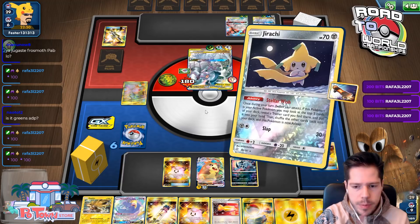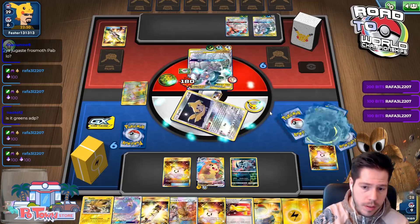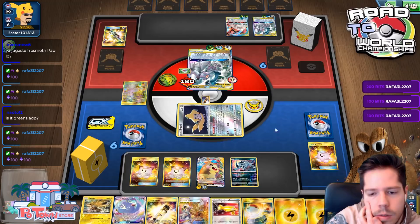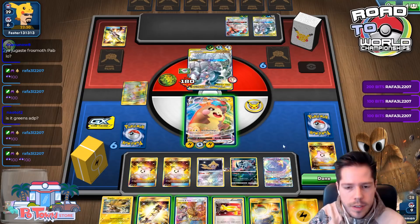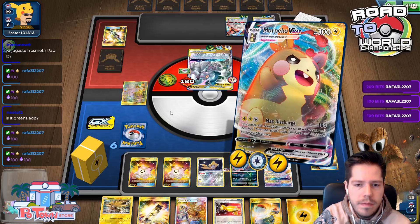Zapdos could get the KO as well, but why would I do that? I'm considering whether to bench Oricorio — yes it gets me extra cards, but I could also get Reset Stamped after taking three prizes. What better way to recover from Reset Stamp than drawing three cards, having Still Wish, and three more? I think I like that.